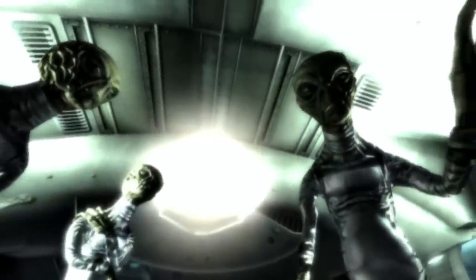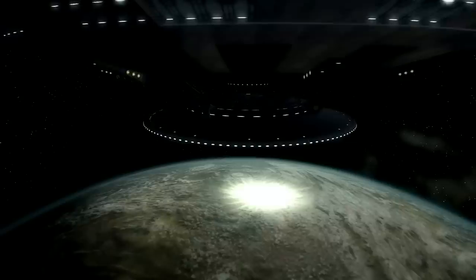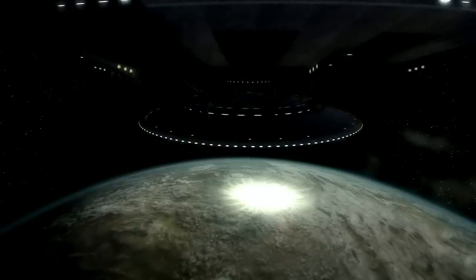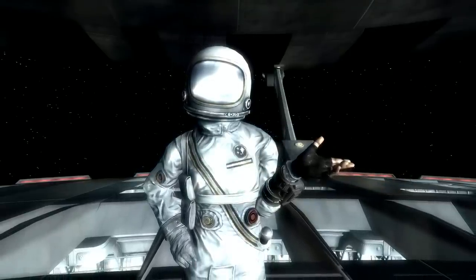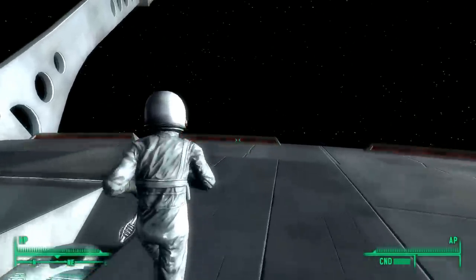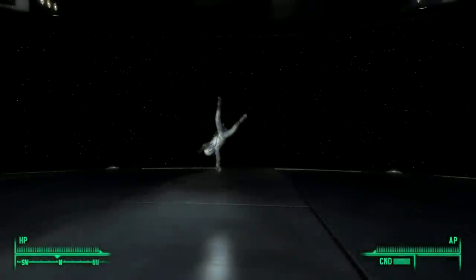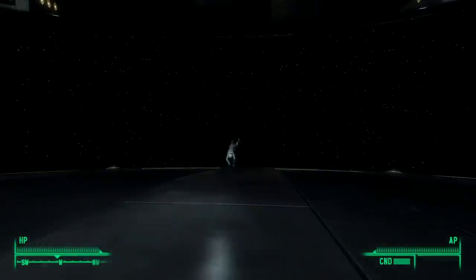In the Fallout 3 DLC Mothership Zeta, the Lone Wanderer is abducted by aliens and brought to their mothership. Friendships are formed, and with the help of other captives, we fight through the Zeta crew. Once all the generators are destroyed, we are tasked with using the spacesuit to do a spacewalk to reach the ship's upper deck. While we can have fun with unique deaths by not wearing the spacesuit in decompressed areas, there is another fantastic animation that only plays here: if the Lone Wanderer strays too close to the ship's edge, we will see them float away in probably the most unique death animation in Fallout 3.